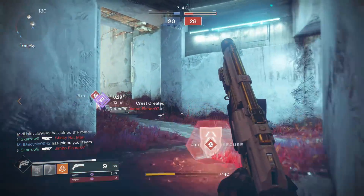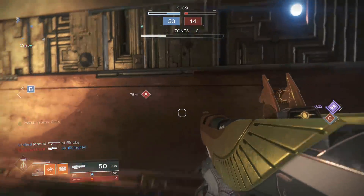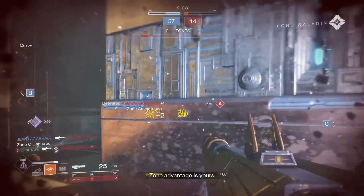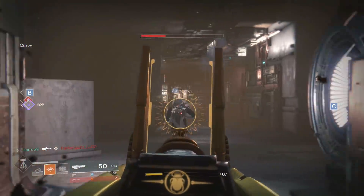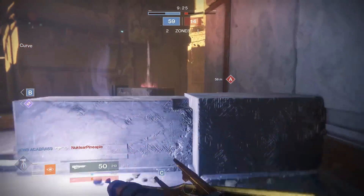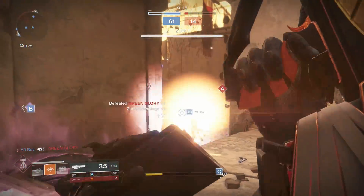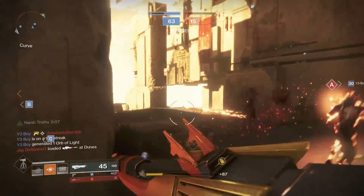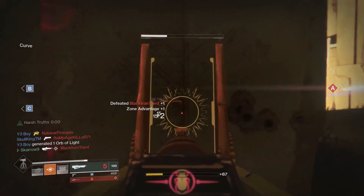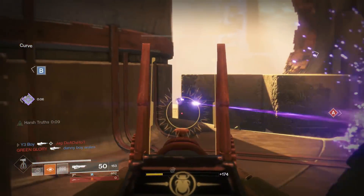Next is the exotic pulse rifle the Vigilance Wing. Its perks, Harsh Truths and Last Stand, give you health regeneration and increased movement speed when a nearby ally is killed, and greatly improved weapon performance and recovery when you're the last living member of your fireteam. Since Destiny 2's launch this thing has been consistently amazing in the crucible, and the changes from update 1.1.4 solidified it further. It can now two-burst enemies with low resilience, and even with missed bullets you still have a very competitive three-burst kill. This weapon was designed for the crucible.